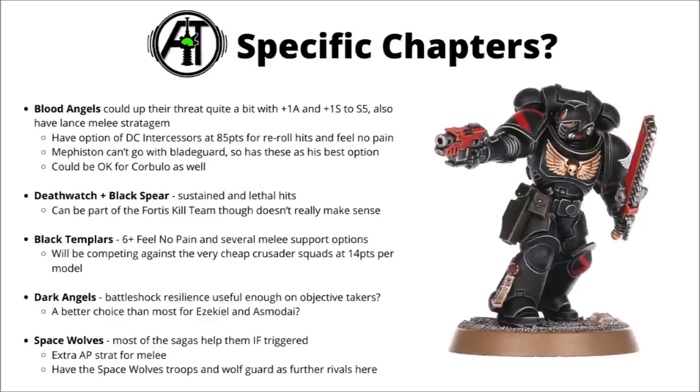Death Watch can help with some damage boosts, and they can be part of the Fortis kill team, though it doesn't really make sense when you're passing up Hellblasters for that. Black Templars get them a 6+ feel-no-pain and plenty of melee boosts, though they're competing against the very cheap Primaris Crusader Squad at 14 points per model — flat superior if you want 10-man units. For Dark Angels, their Unforgiven Task Force could give some Battleshock resilience, and they're probably the best choice for Ezekiel and Asmodar now. Space Wolves get an extra AP stratagem in melee and useful sagas, though they compete with unique foot troops like Blood Claws and Grey Hunters.